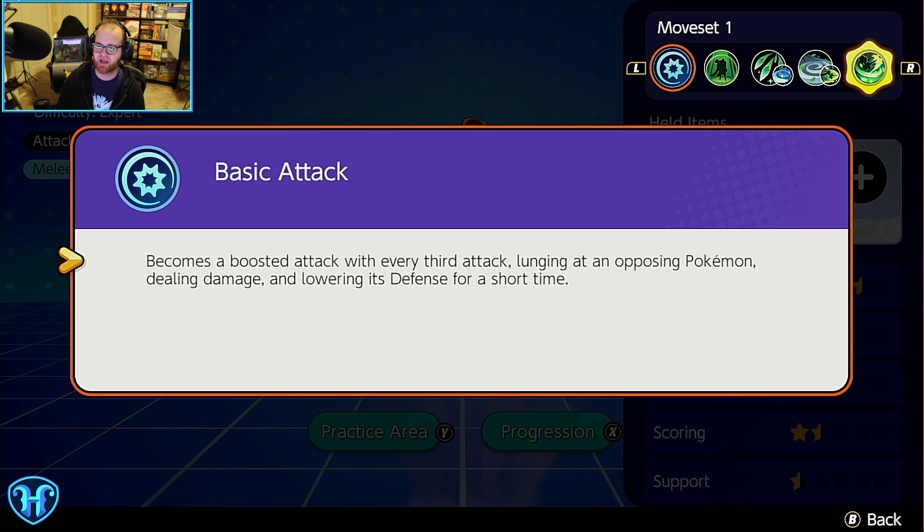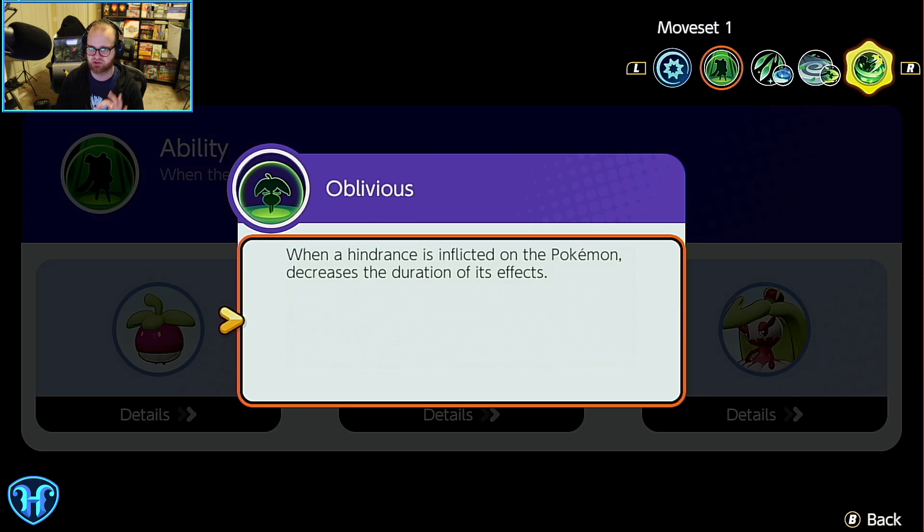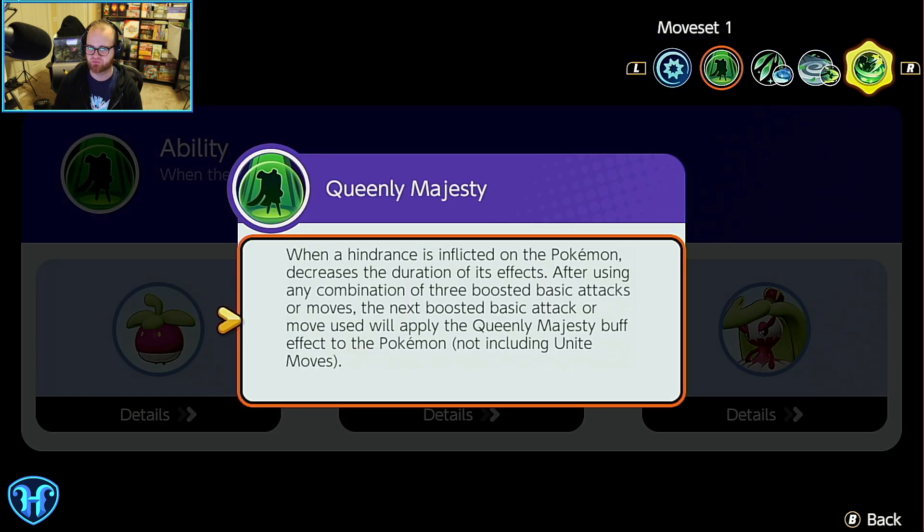Our boosted basic attacks — every third attack — have us lunge at an opposing Pokemon, dealing damage and lowering their defense. This type of boost is very useful, similar to what Gengar has, and lets your melee character get up to opposing Pokemon nicely. The passive ability changes when we hit our final stage. Initially, when a hindrance is inflicted on this Pokemon, it decreases the duration or effects of those — so CC is going to be less effective on Tsareena. Then when you hit Tsareena's final form, after any combination of three boosted attacks or moves, your next boosted attack or move will apply the Queen's Majesty buff — not including the Unite move.